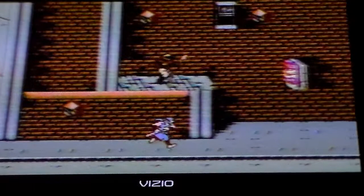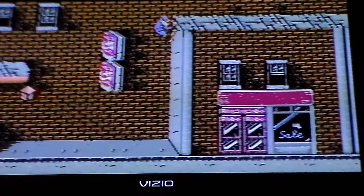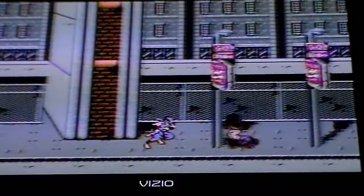Is that Frogger? Oh shoot. Man, it's getting me. We got it. Use ninja skills to get up this roof. Let's go under here. Alright, we're doing good so far. Still got enough health to make it through the final boss.